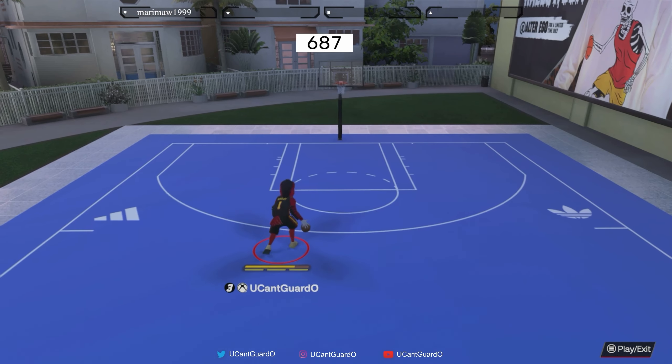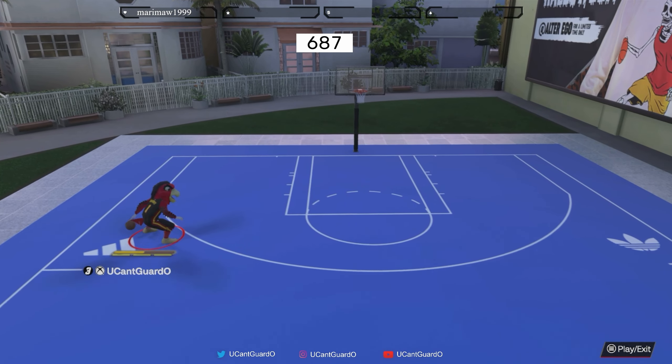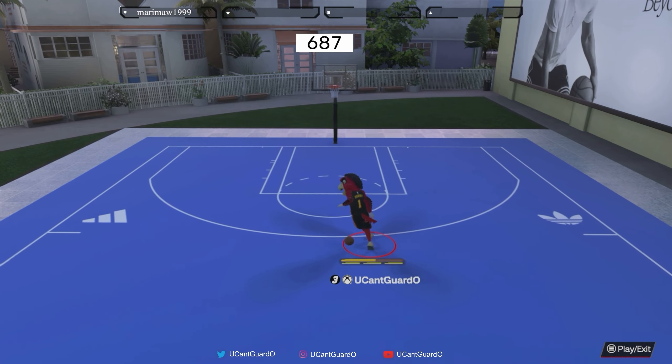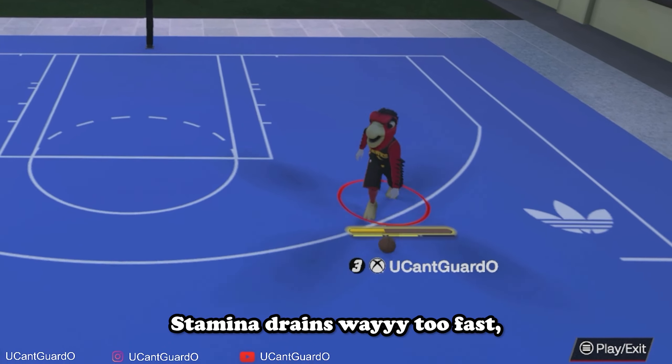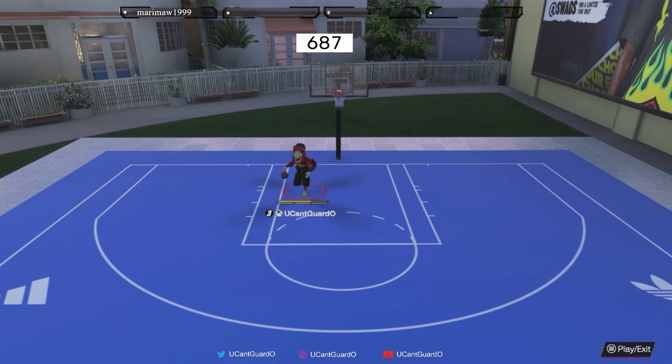Lastly, moving on to the Adidas and Puma courts. The reason this court is last on the list is because there's usually people already using it before you even get there, and if they're in a game you can't use the courts until after they finish — and who knows how long that can take. When you do have the court to yourself it's pretty much all right, but the negatives are that stamina drains way too fast, you lose stamina just bringing the ball back up, and you also have to get your own rebound.